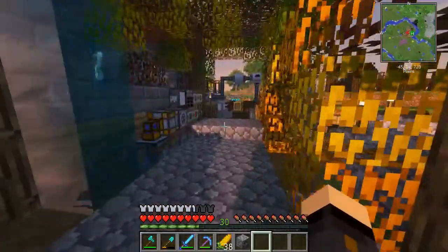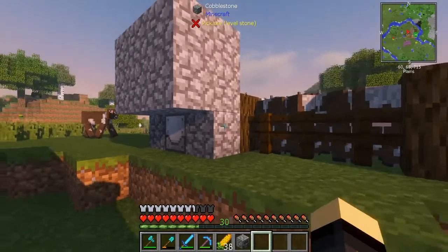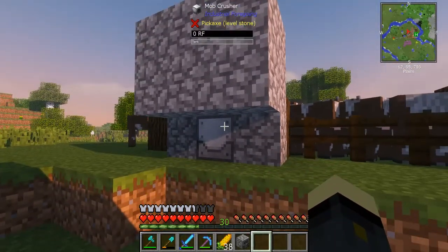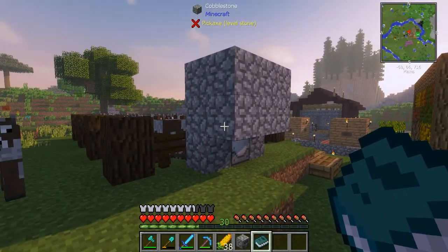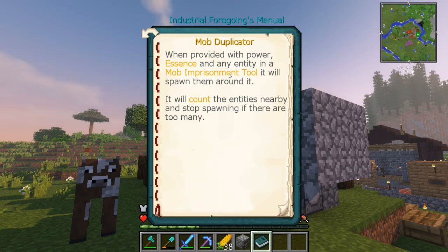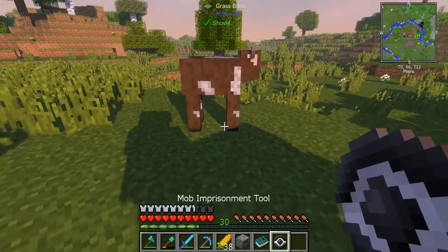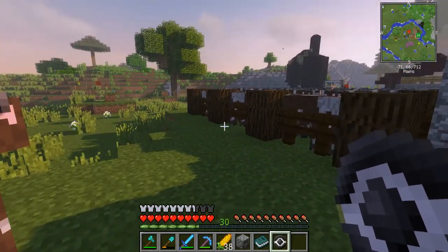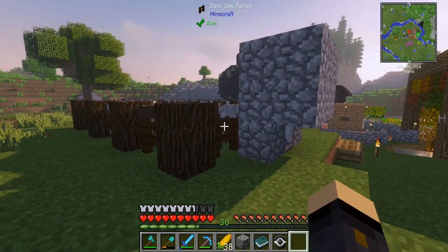Okay guys, here we are — we're back from the nether and I've made up everything that we need. One of the machines has been put over here, and that is the mob crusher with this very elegant design. Don't worry, this is just temporary. We've got the Industrial Foregoing manual, which is the whole mod we're using to create this mob farm. In the mob interaction section, you'll see the mob duplicator, which is basically a spawner once it's made. It needs power and it also needs essence — that's the key. And the mob imprisonment tool — if you go to any mob and just right-click, you pick it up; right-click again, you put it down. You can literally go up to any mob — ghast, wither skeletons, withers — and you can duplicate them. Some super cool stuff you can do with that in the future.